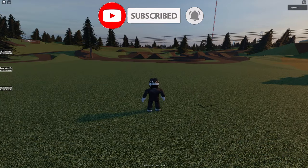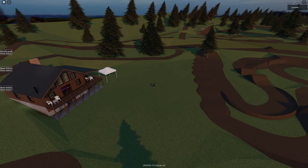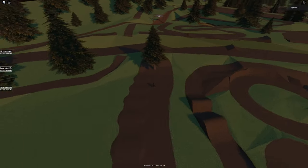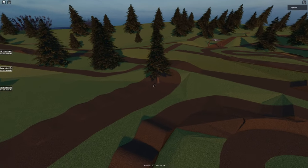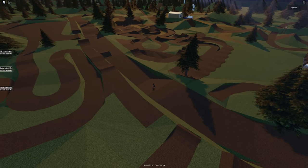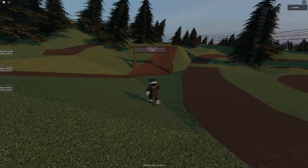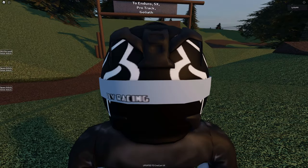I wonder if they've done it in its entirety. Where am I in relation to the rest of the track? This is the pit bike track — 100%. Which means the nationals track should go around the outside. They've even built the trails as well — that's really, really cool. They've gone to the extent of doing everything, I think. I can see some detail over here: there's an enduro pro track and a Goliath. First things first, I need to get myself a bike.